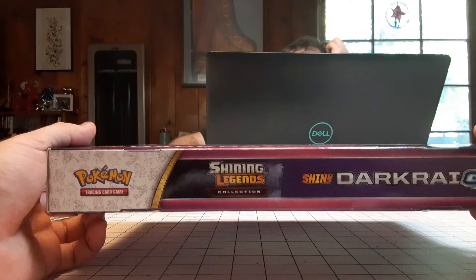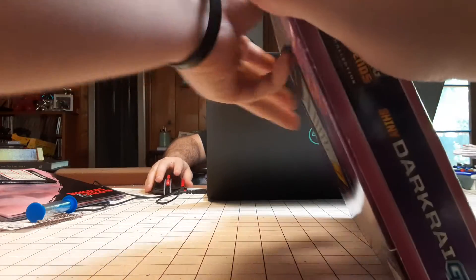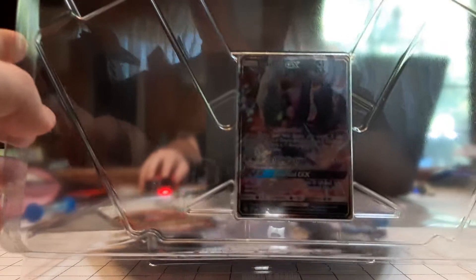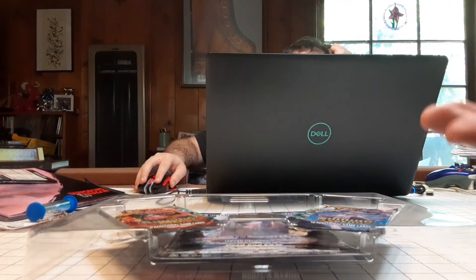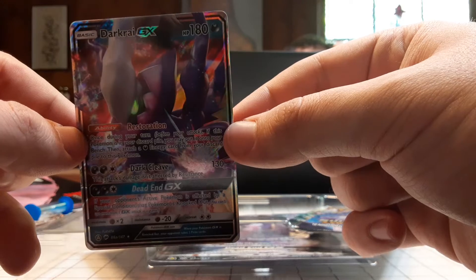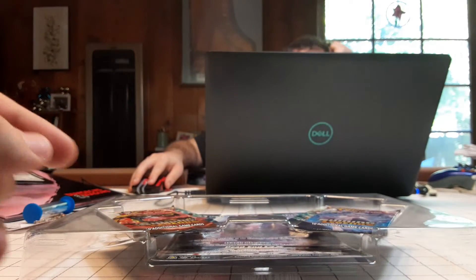Let me give you a full view of it. Forgive my box opening abilities — they still have not gotten better. Gonna rip it open like a six year old on Christmas. I'm going to press it open, let's try not to damage it. Okay, let's see that up close. That's really nice. Now let's get the boosters out and get the big boy out.